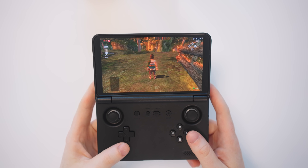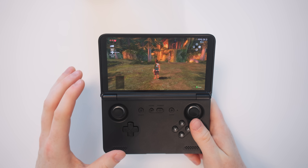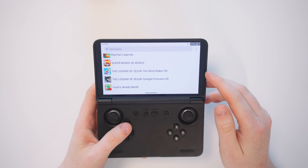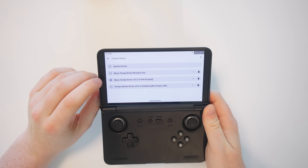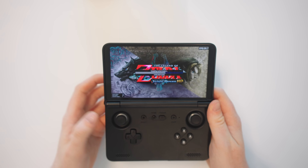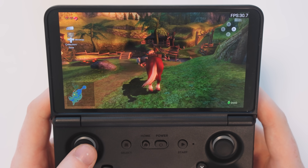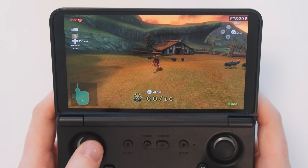One game that's not been fixed by the update itself, but can be fixed with custom drivers, is Twilight Princess. There is a map bug in this game. Using the default Qualcomm drivers, the minimap will appear as a little rectangle, flicker, and disappear. But now with turnip driver support, we can go to custom drivers and pick a different driver — I'll use the 25.2.0 R4 fixed driver. And now when we launch the game again using that turnip driver, the map is now completely fixed and appears perfectly in the corner of the screen. So Twilight Princess is now even more playable than before thanks to fixing those bugs and glitches.